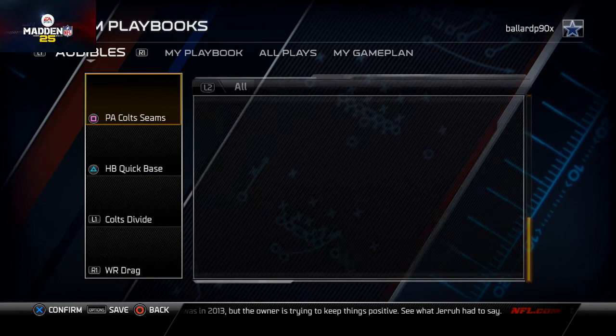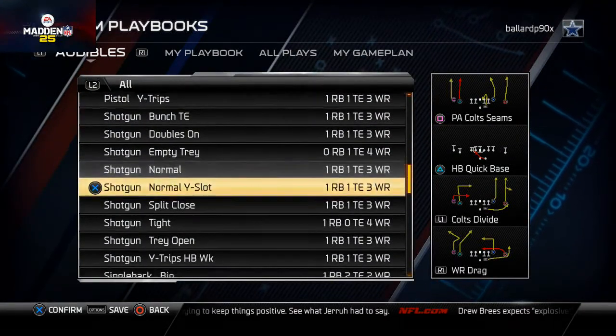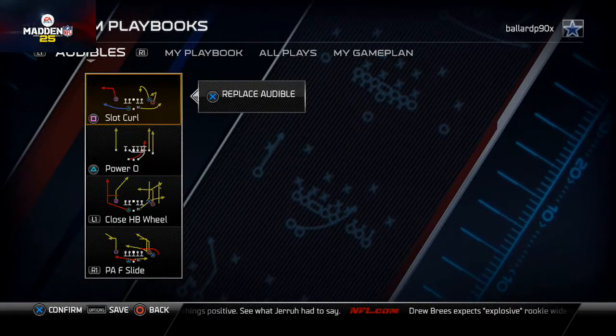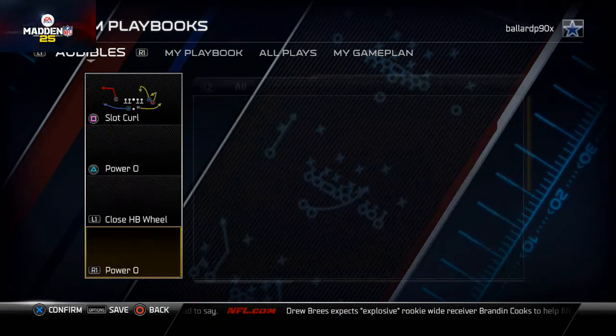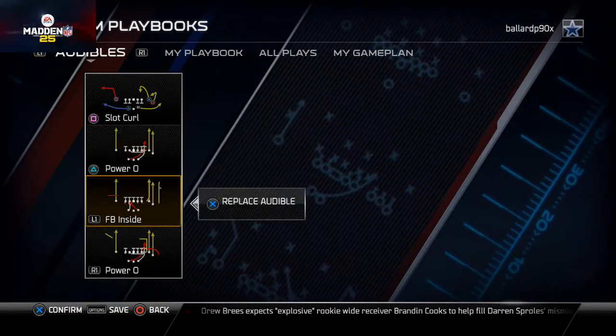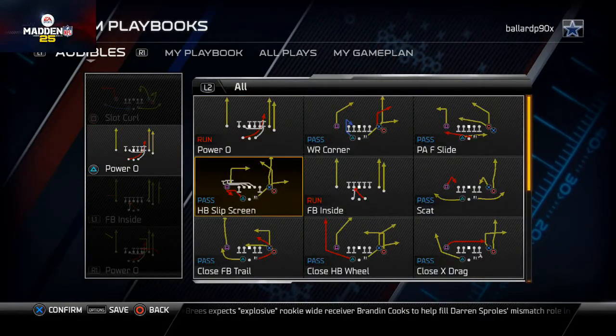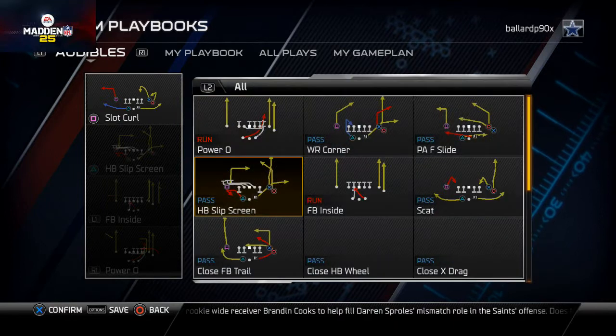You can tailor your audibles to what you want to play. Our three-headed rushing attack from this playbook is the Power O and the Fullback Inside - I really like those two plays. I also like to set the Halfback Slip Screen as an audible because it's a nice quick-pass complement to the run.